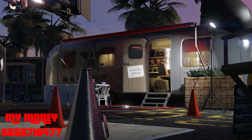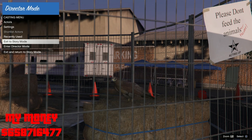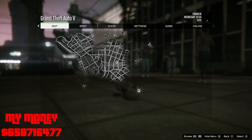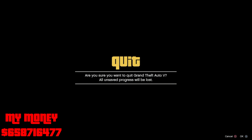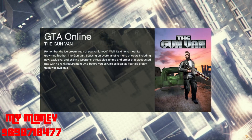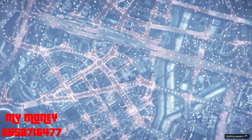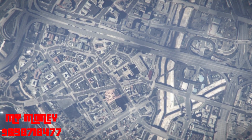Turn up your volume so you can actually hear it. Once you're here, you want to exit story mode. Go into online invite-only session. From the Wasted screen, turn up your volume so you can hear when you pull up the interaction menu — because you can't see it. Hold the interaction menu, press up once on your d-pad, press X, then press X again to accept the launch into Director Mode. Go to Exit to Story Mode, then go straight into an invite-only online session.